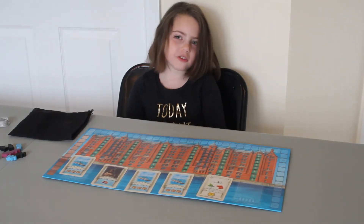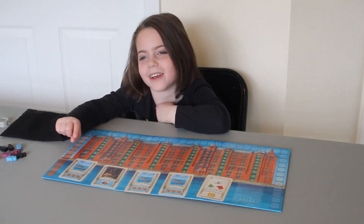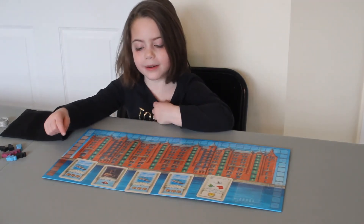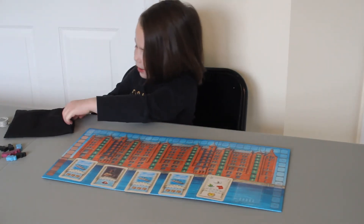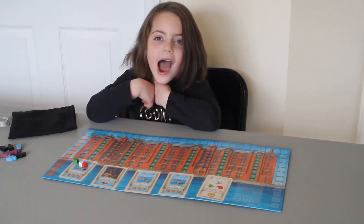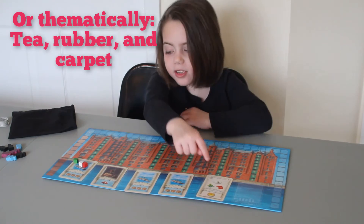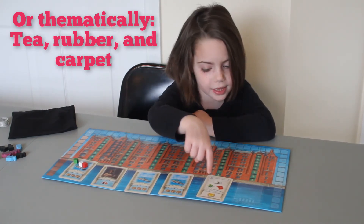During some auction rounds, ships will be up for auction. When a ship comes into play, grab three goods out of the bag at random and place them on the ship. I drew a green, a white, and a red cube — that would be useful for filling this contract.